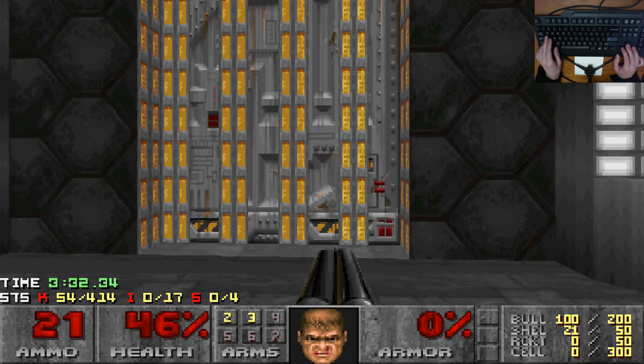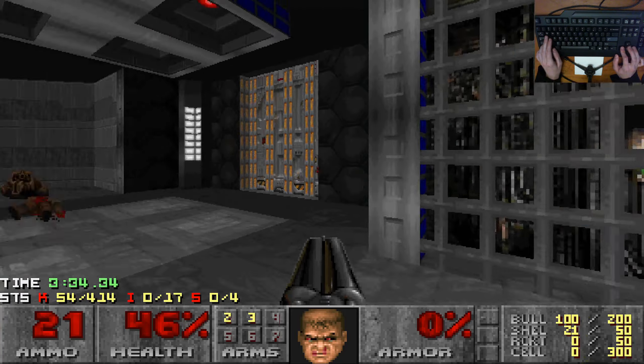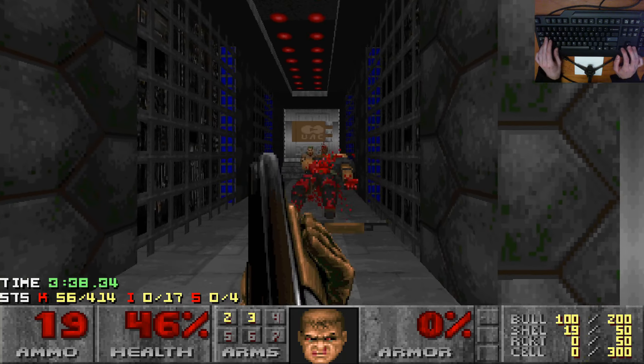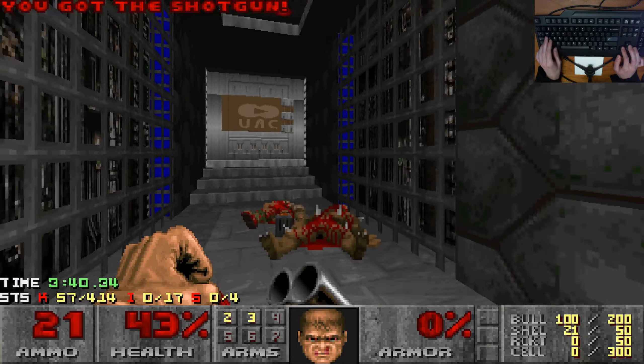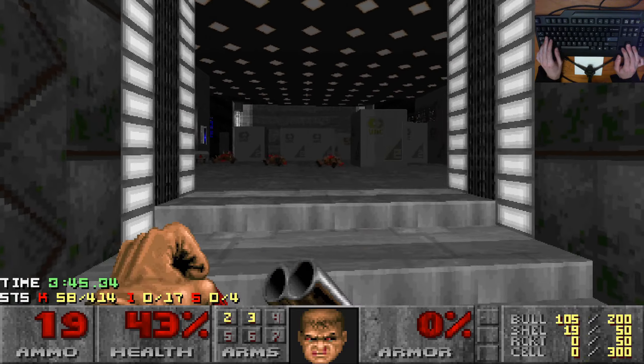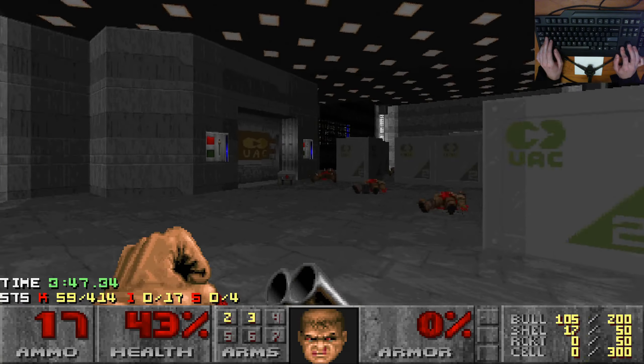So quite obviously we need the yellow key. I quite like this — the texture work, generally speaking, in this WAD is pretty cool. And I'm pretty sure it just mostly, if not entirely, uses the Doom II stock textures, which is pretty impressive.